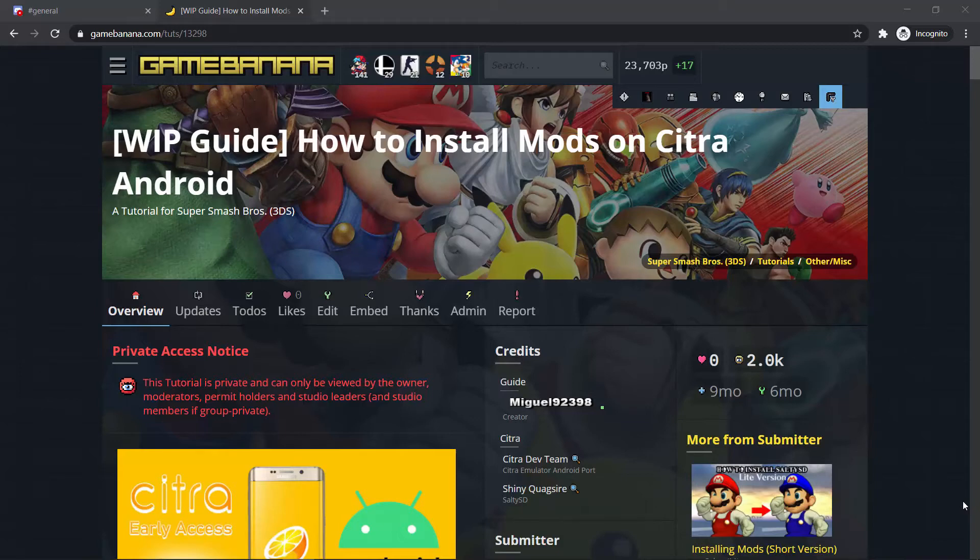I've seen many people asking the same question over and over again — from the Citra community forums, from the Citra Discord server, and also from the comment sections on the tutorial on how to install Smash 3DS mods. The question everyone is asking is: how can I install mods on the Android port of Citra?